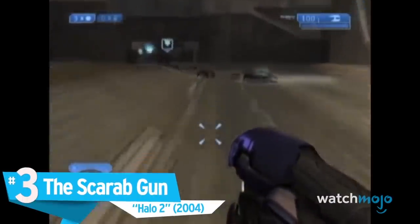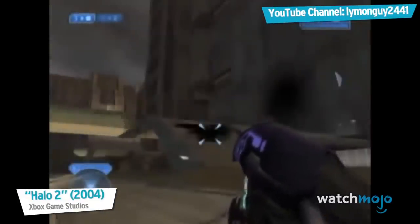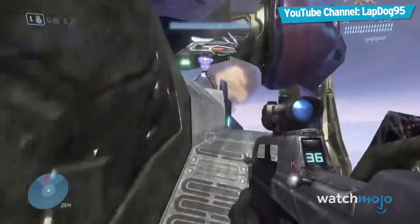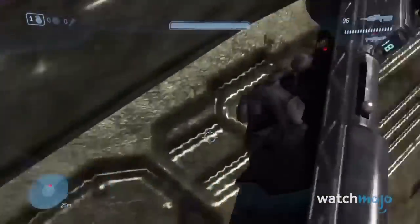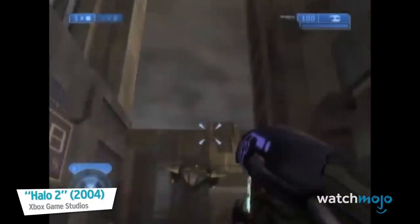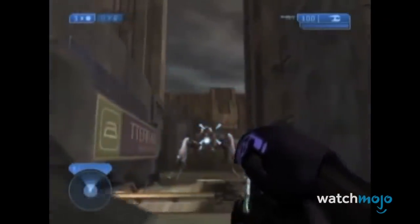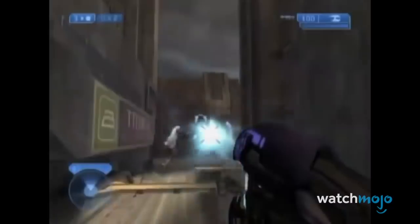Number 3: The Scarab Gun from Halo 2. Scarabs are an extremely powerful Covenant tank, piloted by the Lech Golo — the same creatures that make up the Hunter — and this is one vehicle that can't be jacked and must be destroyed. However, in Halo 2, after completing some insane maneuvers, you will find a strange plasma rifle on top of one of the skyscrapers. Upon closer inspection, it is revealed to be the Scarab Gun, capable of firing the same giant green energy blast that gave you so much trouble right in the palm of your hands.